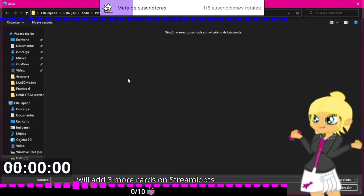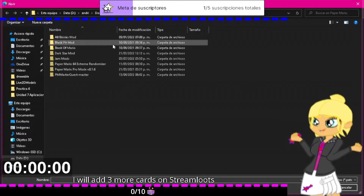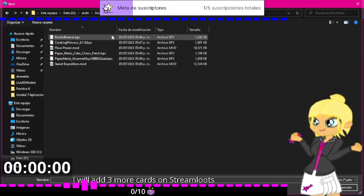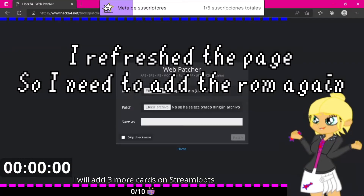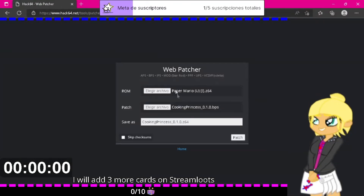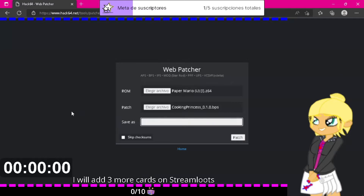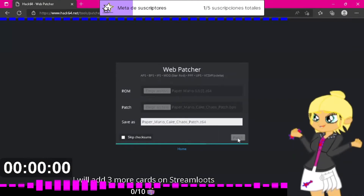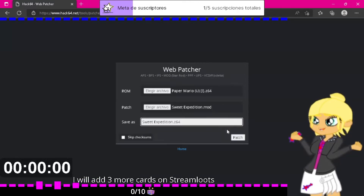So we need a ROM. I will use this one as I said. Now it's selected, and I'll patch the jam mods. This one is a mod, this one is a BPS, so let's start with this one. We'll do Cooking Princess, Flower Powder, Paper Mario Cake KS, Paper Mario Gourmet Guy, 1000 IQ Quiz, and Sweet Expedition.